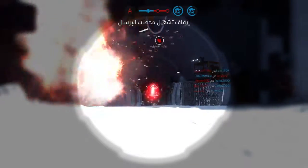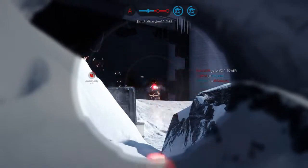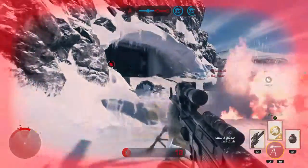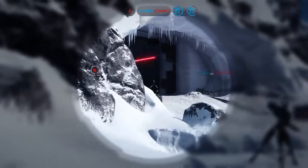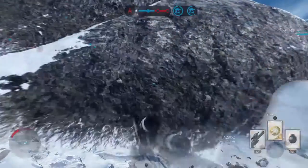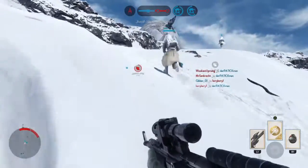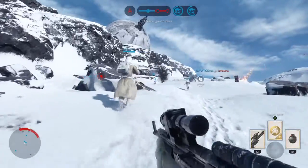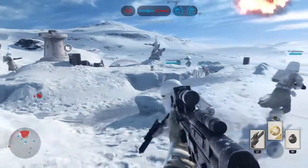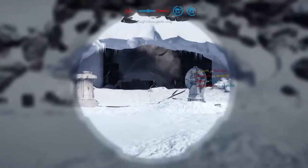Scanners indicate the Rebels have activated an uplink station. Rebel Y-Wing is targeting our AT-AT. Scanners have tracked Princess Leia to your quadrant. Blast that traitor to ashes.